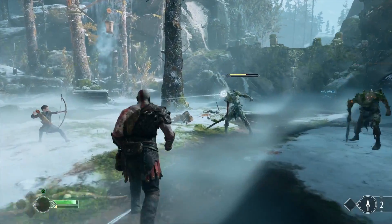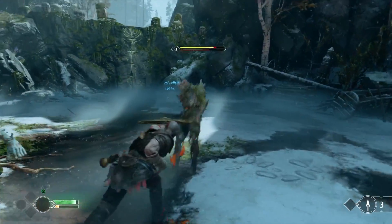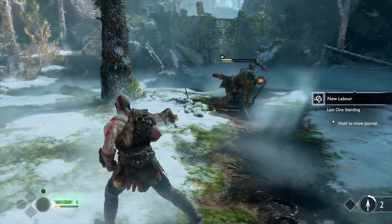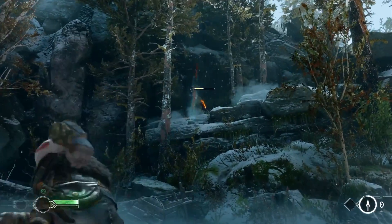Throwing the Leviathan Axe on an enemy and freezing him allows you to focus on another enemy. So as you start facing larger mobs of characters and you start seeing harder enemies mixed in, you can actually use the Leviathan Axe to pause somebody while you focus on another creature. From a distance you can actually take out enemies both with Atreus as well as throwing the axe.